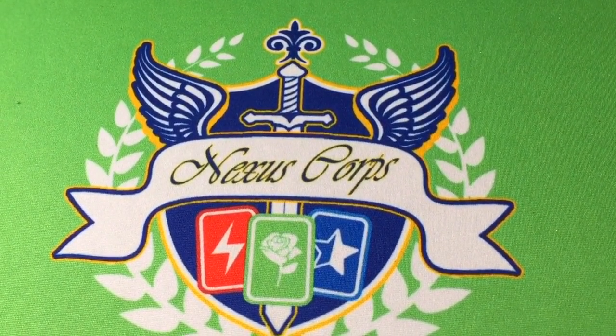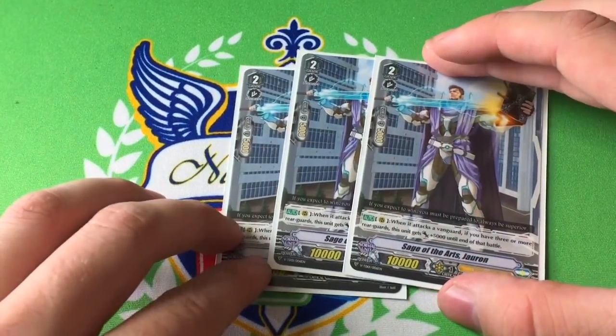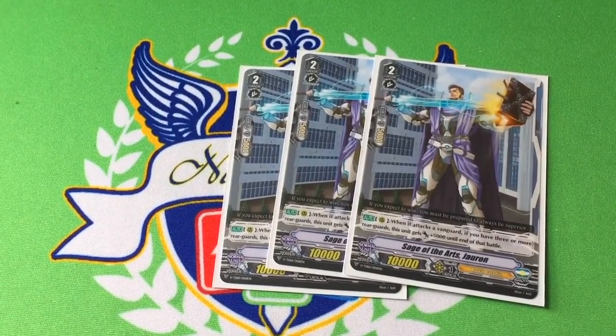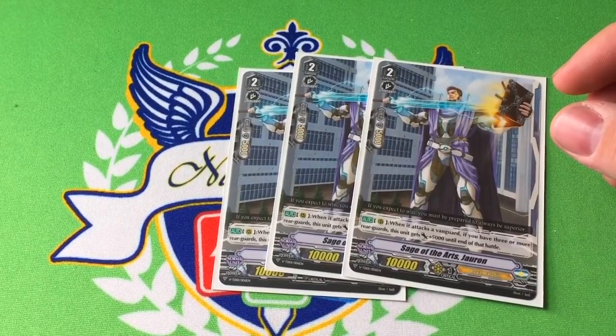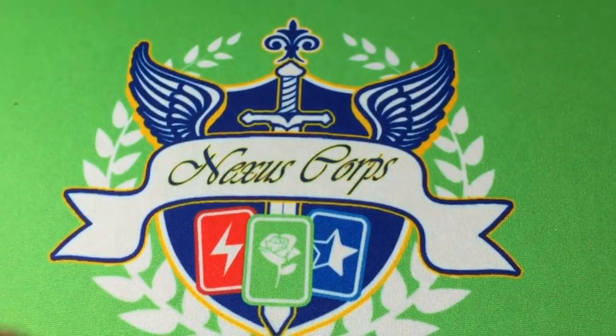Three copies of Sage of the Arts Jaoran. Much like Star Drive Dragon, when he attacks Vanguard, if you have three or more rear guards, he gets plus 5k until end of battle. Straightforward, simple effect. Good card.